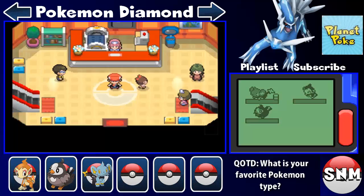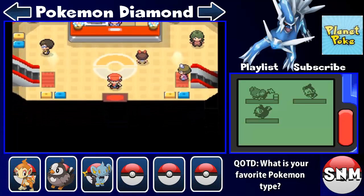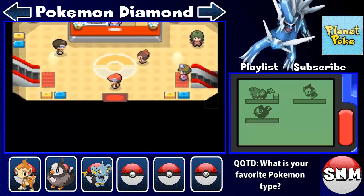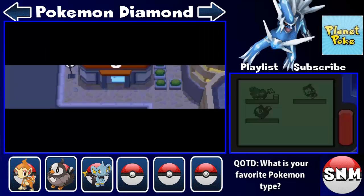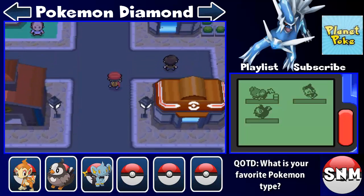Hey everybody, this is Super Nintendo Mike here and welcome back to some more Let's Play Pokemon Diamond version. In the last episode we got to Jubilife City and we basically found Tyson, stopped him in his tracks, defeated him, and explored Jubilife City. In this episode we are going to leave Jubilife City and continue on in the game.